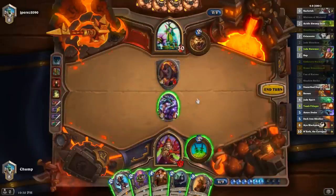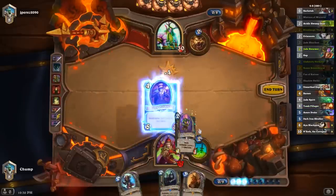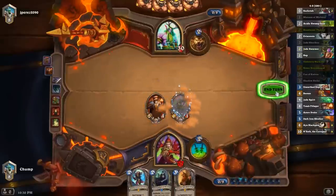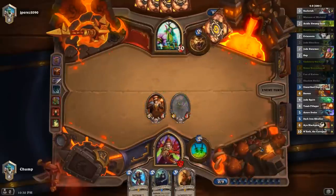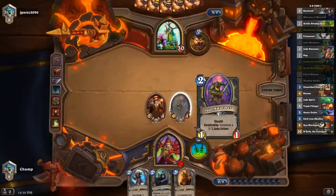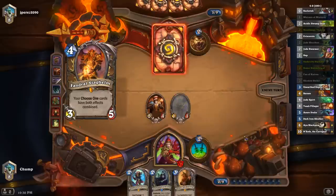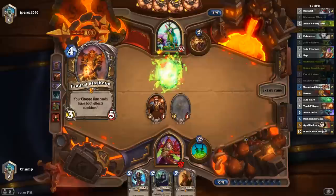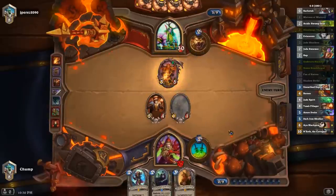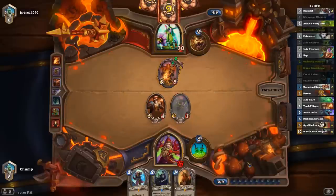I could have played Bloodmage Thalnos there to get one more damage on the Druid of the Claw, but it didn't really seem like that one damage did anything. I could have considered Huckster here over the Swarmer because Swipe kind of lines up pretty well. But if he Swipes, I still get a 3-3 deathrattle out of it — this is actually a punish against Swipe, whereas Huckster is just kind of a neutral result.